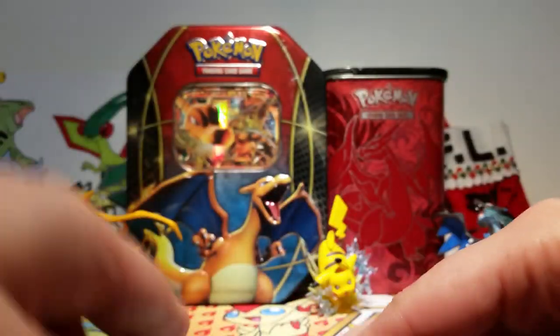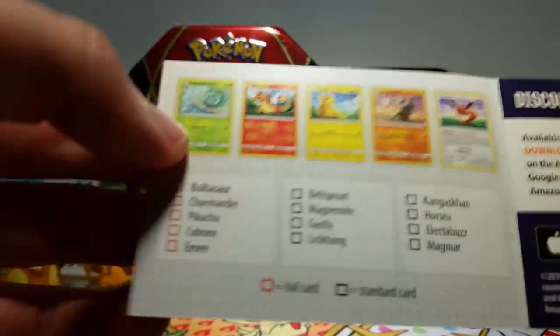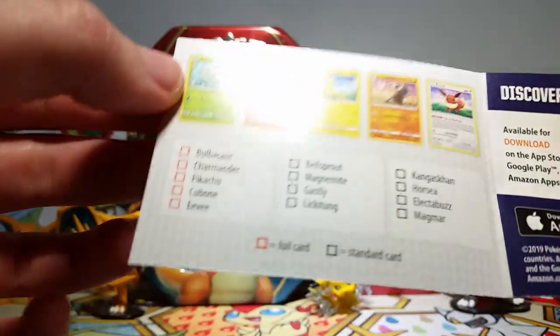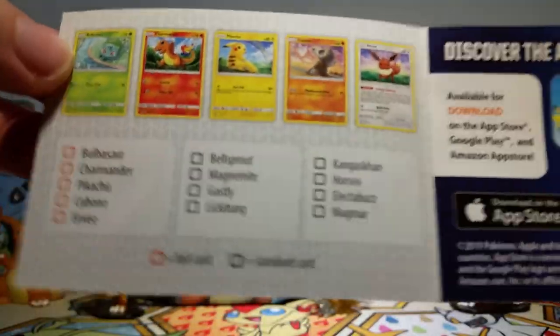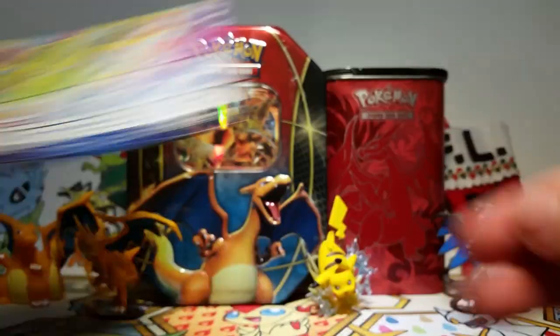It looks like there are going to be a bunch of different sets represented in this. Here's the checklist. So we've got our holos: Bulbasaur, Charmander, Pikachu, Cubone, and Eevee, and then the other regular non-holo cards over there, plus some advertisements.